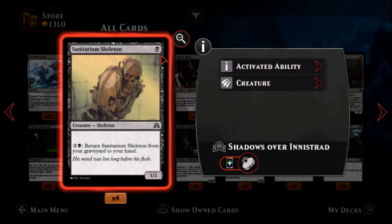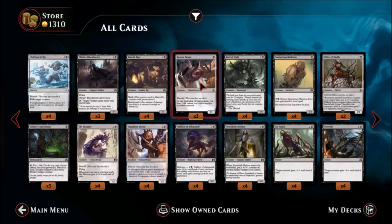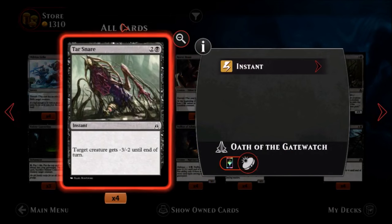Sanitarium Skeleton — one black, a one-two common skeleton. One mana for a one-two is not great but a great early game card. Its ability: one black and two colorless — return Sanitarium Skeleton from your graveyard to your hand. I like this guy — you can always return it to your hand later. Great sacrifice fodder since we saw many cards earlier that require sacrifices. Sacrifice it and you can bring it back later.